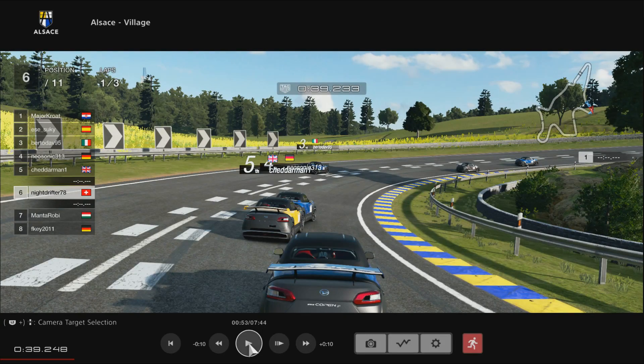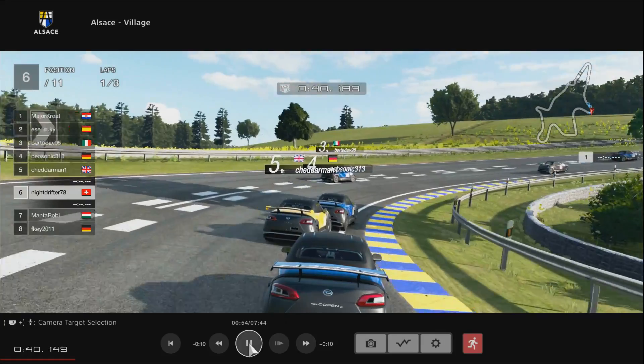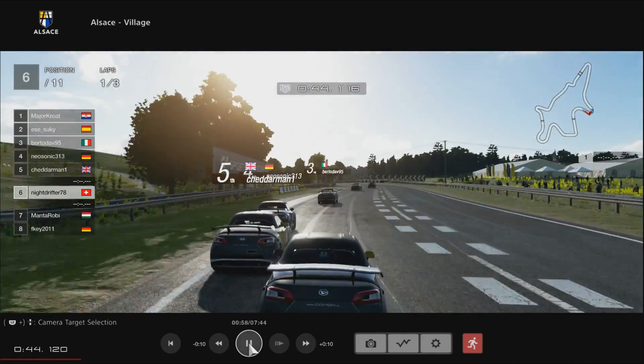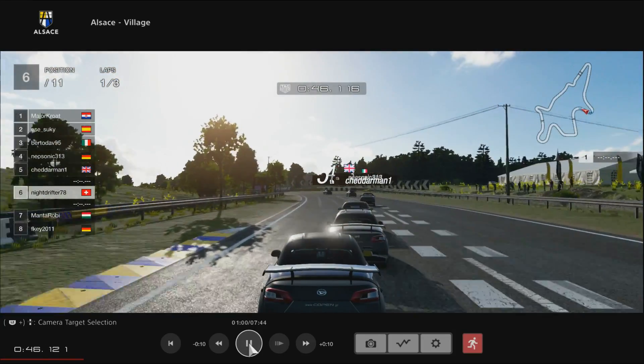He got bumped slightly by Nightdrifter, which put him right onto the bumper of Neosonic. The problem with being in this position is that it's going to be very difficult to have a good exit speed - if you had some sort of advantage over Neosonic, you're going to be so close behind him that you're not going to be able to actually use that because you'll just be stuck behind him. As we play the clip, you can see Neosonic flashing his brakes and slowing down, but CheddarMan can't actually get through.